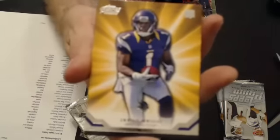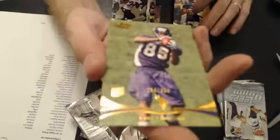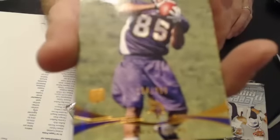Here we have a Jarius Wright rookie insert. Gold of Rogers. Greg Child, 350.